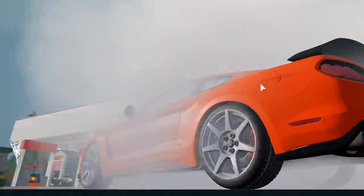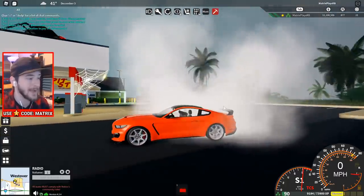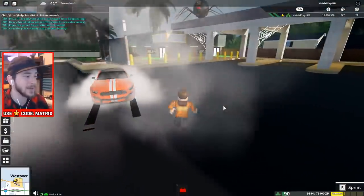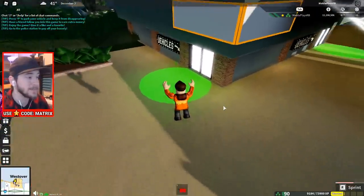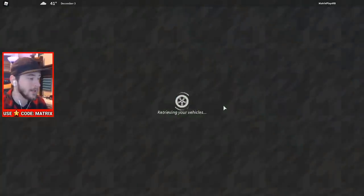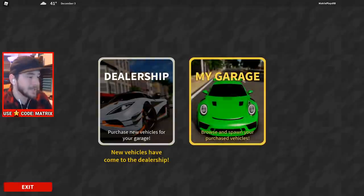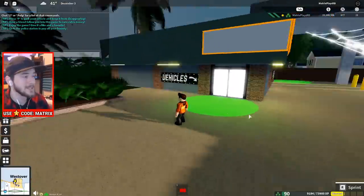You can do burnouts with cars on the new chassis, which is really cool — something you guys showed me how to do, so thank you! Unfortunately when I tried it in the Ford GT it didn't work. Some of the pro Ultimate Driving players have been telling me it only works on some cars. It kind of sucks but they'll probably fix it in the future.